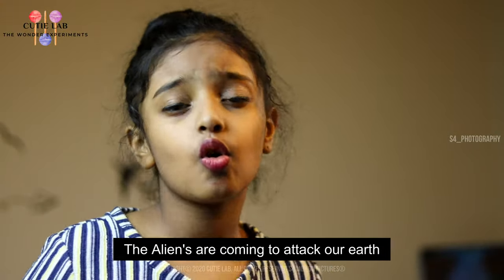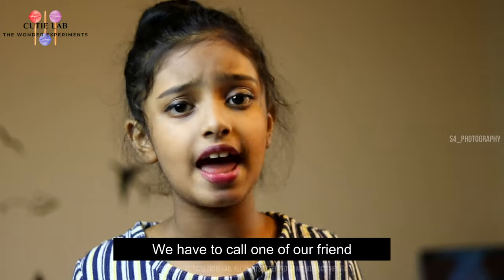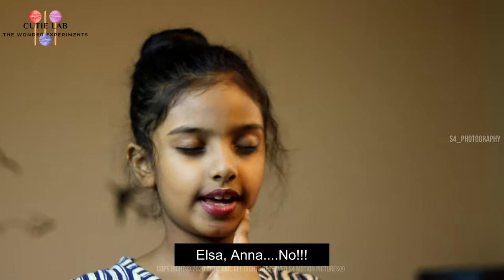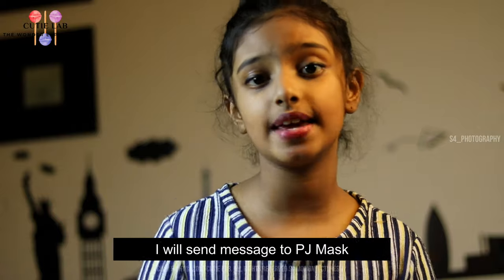Hey guys, we are in trouble. The aliens are coming to attack our Earth. What should we do? We have to call our friend. Whom should we call? Let me think. Hmm, Elsa? No. Anna? No. Aha! I got an idea! We could call our friend PJ Masks. I will send a message to PJ Masks from my dad. They will come here immediately.